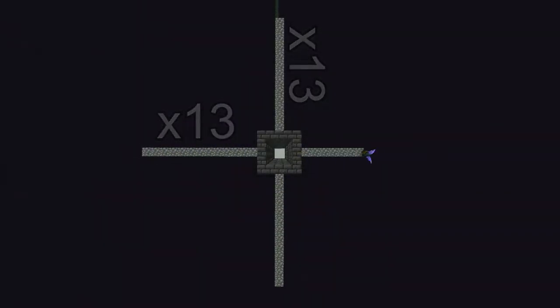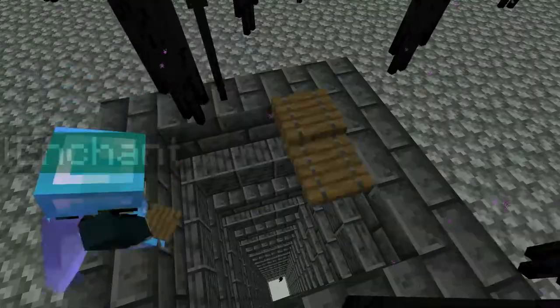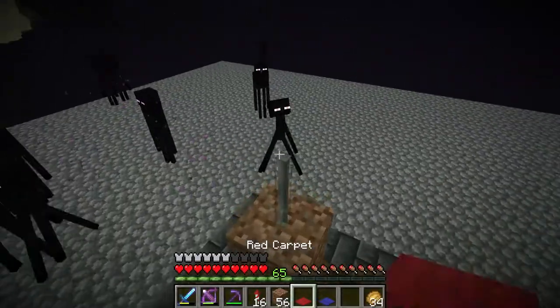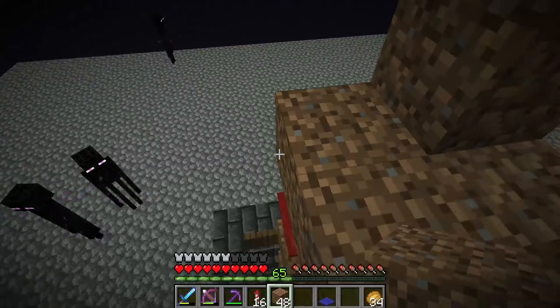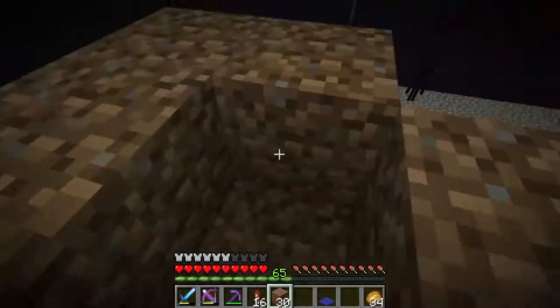Now bridge out 13 blocks on each side, then connect all the platforms to each other and fill it in. Place trapdoors in the middle, and then three blocks above the hole, place an iron bar on top of it along with a carpet, and start building a box for yourself while leaving room for you and the endermite. Make sure you build over the carpet.